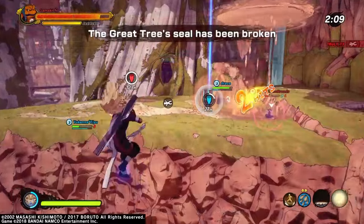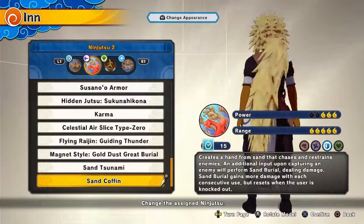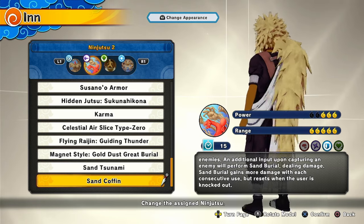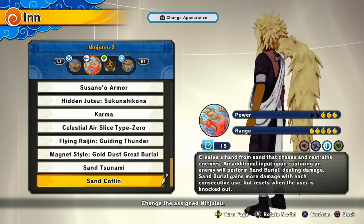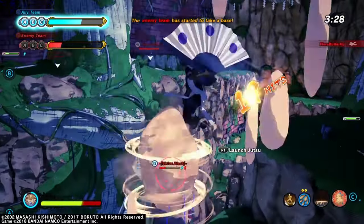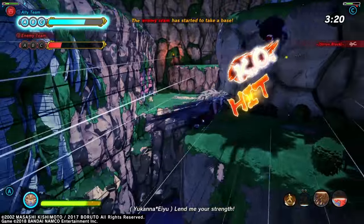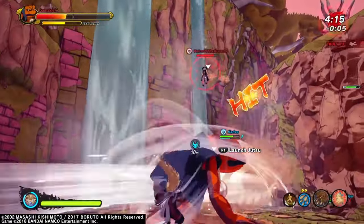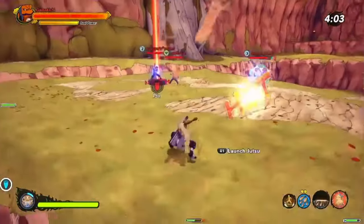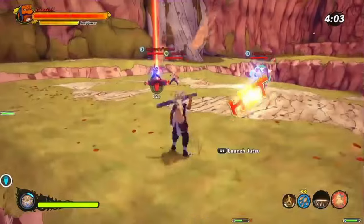The second jutsu is called Sand Coffin. It has a 3 in power and a 5 in range with some really long range, and a 15-second cooldown. It creates a hand from sand that chases and restrains enemies. An additional input upon capturing an enemy will perform sand burial, dealing damage. Sand burial gains more damage with each consecutive use but resets when the user is knocked out. This move is completely different and unique — nothing like it in the game. The move changes depending on whether you're targeting or not. If you lock onto somebody, all four hands chase that one person. If you're not locked on, the hands spread out and chase anyone around you, so you can use it to get one person or control space and objectives.